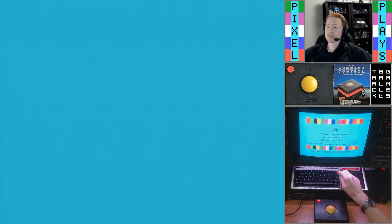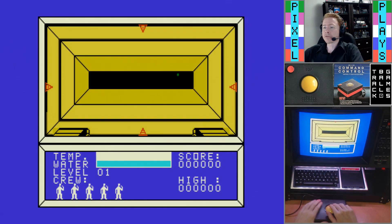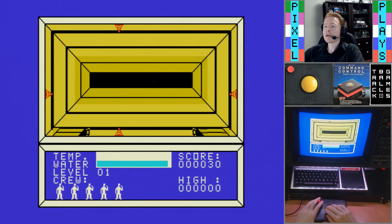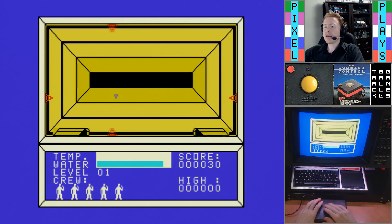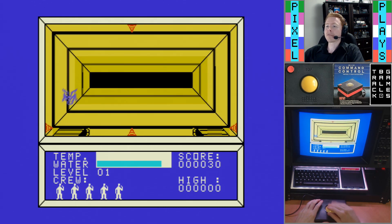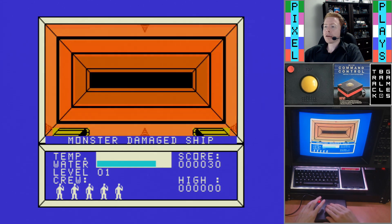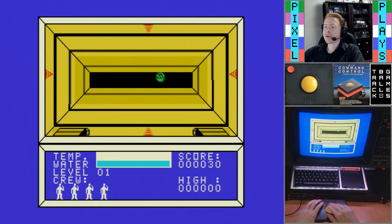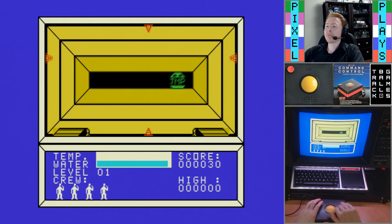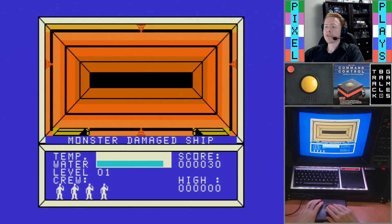Another game that controls simultaneously in two directions is Moon Mine, so let's see how that controls. Because again, here we're controlling essentially two different things with up-down and left-right respectively, I do not find the control as natural. It does not exactly make sense to have them tied together the way you do on the trackball, so you kind of have to work around it rather than benefiting from it. So I will say this is a no.